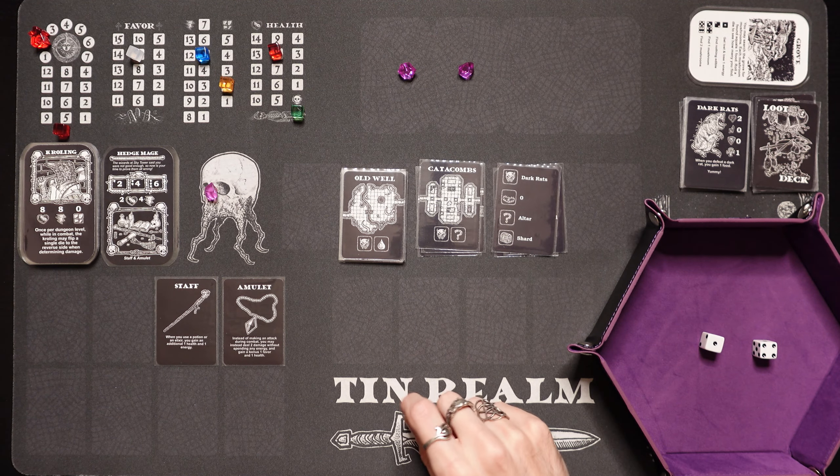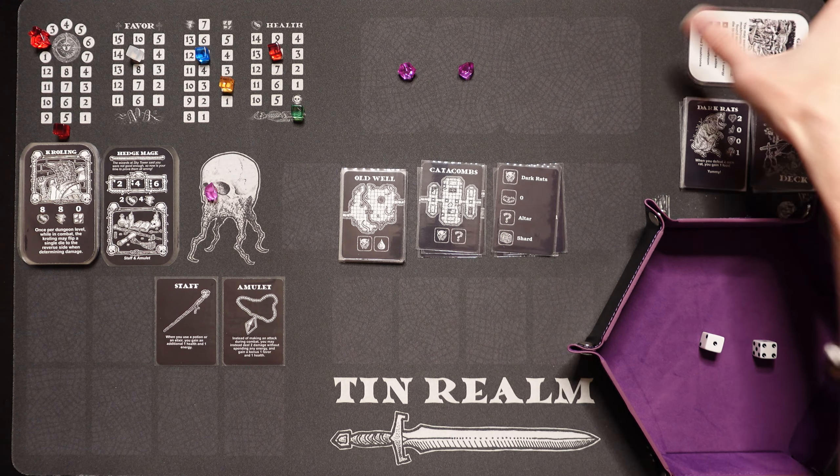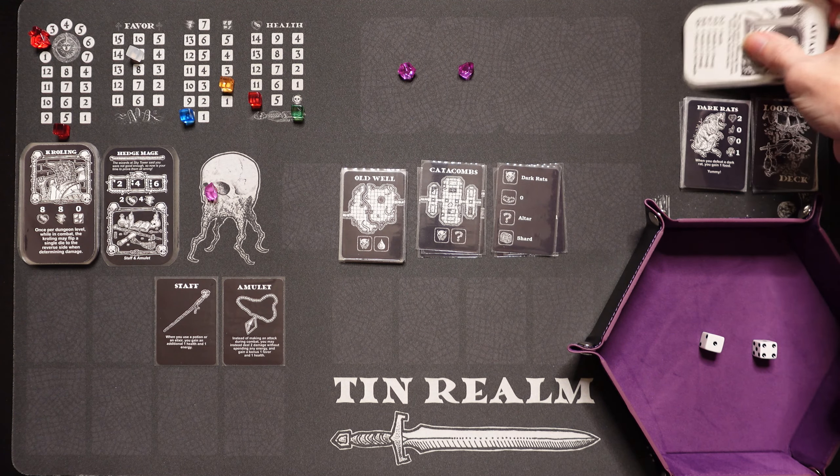We need to find an altar — and the random event is the altar! You gain a blessing from the altar based on your current level on the favor tracker. We've got 9 favor, and if you have 8 to 9, you gain 4 health and 3 energy. Don't mind if I do. We're back up to full health and go from 5 up to 8 energy. That's real good.